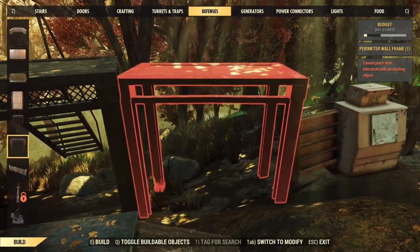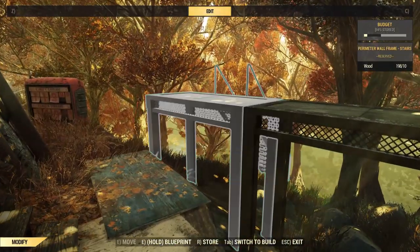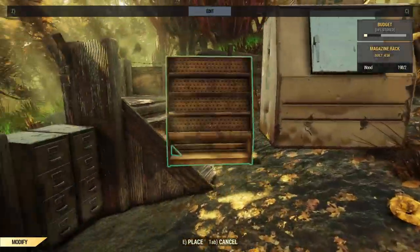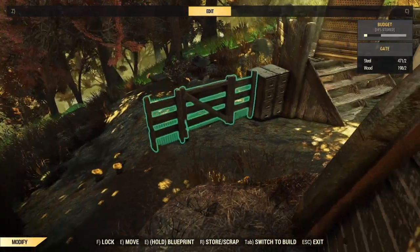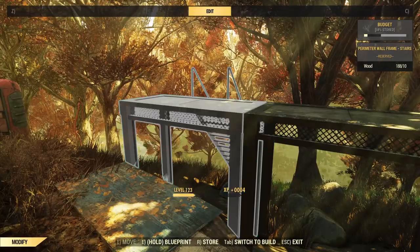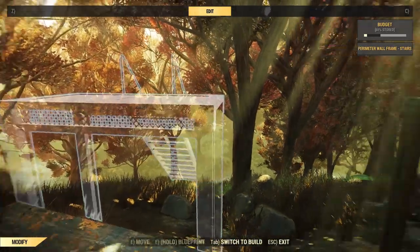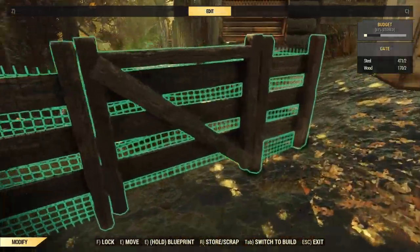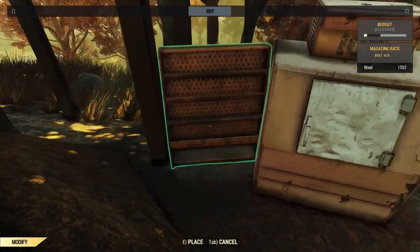To get a guard post piece without stairs but without a support, I'm using a technique picked up from No Response. Put the initial set down with stairs on, then snap the piece you want onto the side, and snap an extra stairless set next to that. Take the one you actually want off in the middle, remove the stairs, snap it back in, then take the end one off. A bit of a palaver but it does work — good shout from No Response.